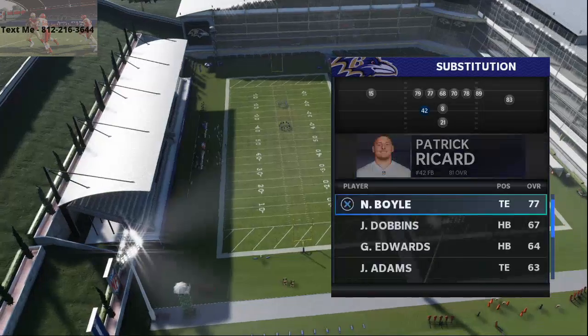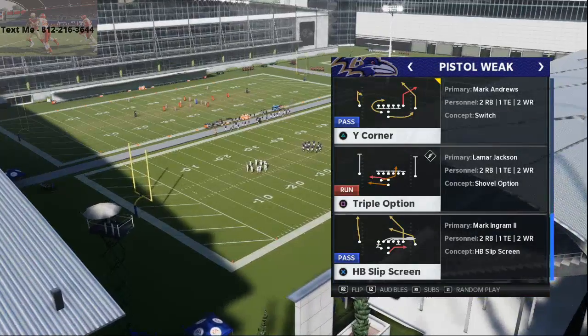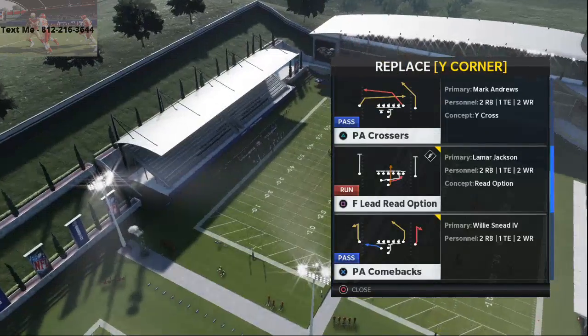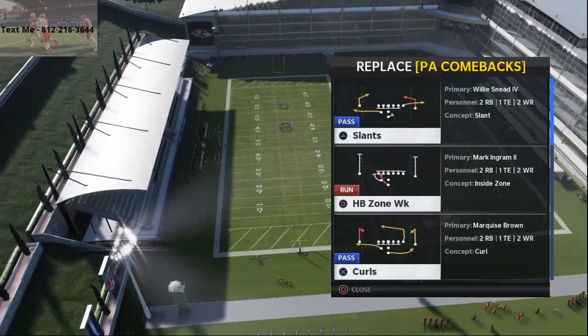I'm subbing in JK Dobbins in Pistol Week and we're gonna be running the play Triple Option. The audibles you want to set: I like White Corner, which is already an audible. You can put the regular read option there, but PA Crossers is really good. You can also have the Slip Screen — these plays will all work in tandem with one another.